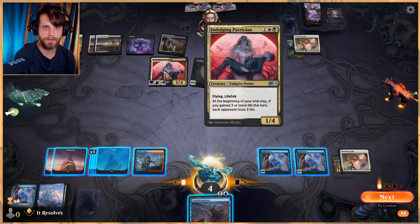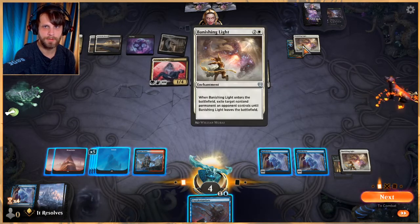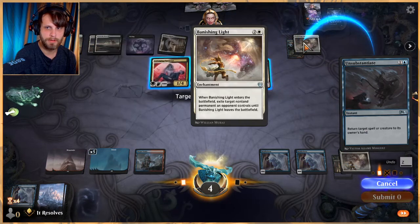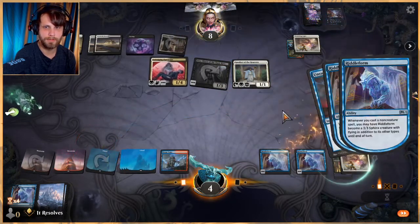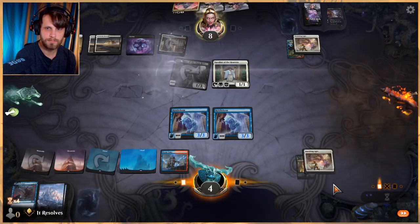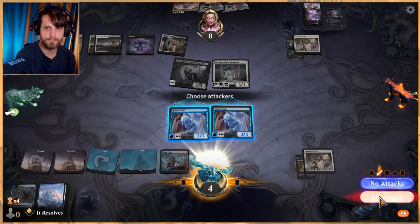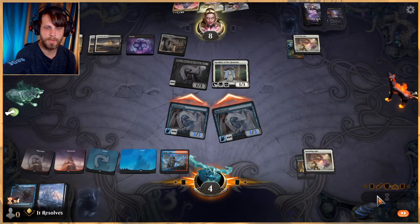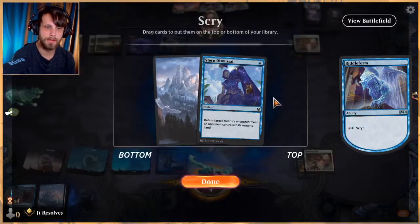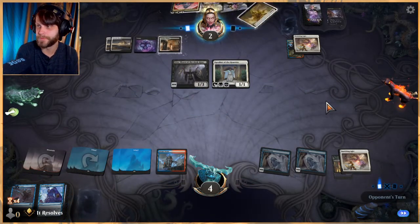So if we do this, what are our plays? We can bounce this which gets us in for six — it doesn't win us the game but it gets us in for six. Or we can do this, get Banishing Light, or get this out of here. We have to target a spell or creature. We attack. We could have done this at a different step — on their turn might have actually been better, but it is what it is. If we live this turn we might be able to win. Chances are we won't, but that's fine.